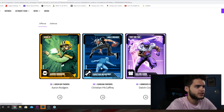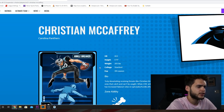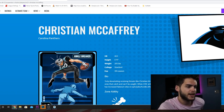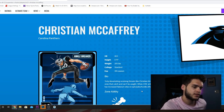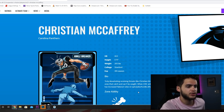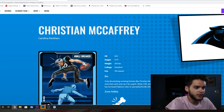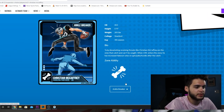So, Christian McCaffrey, number 22, Stanford. Truly devastating receiving threats like Christian McCaffrey are the ones that catch and can't be caught. When CMC enters the zone, he has an increased fake-out rate on spin, juke, hurdle after the catch. So, pretty much any skill move you do, any move you do after the catch, whether it be you jump over someone, you juke or spin, he's pretty much going to be able to just do pretty much anything and have a high rate of just getting it done.